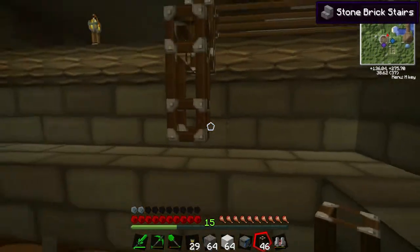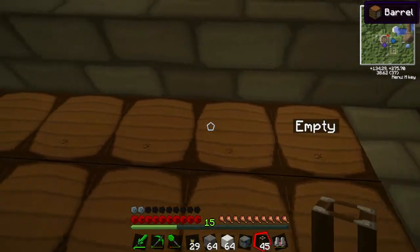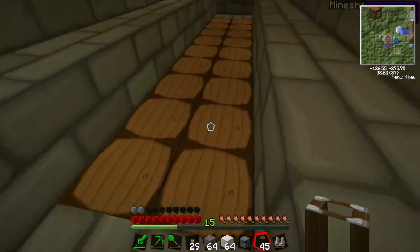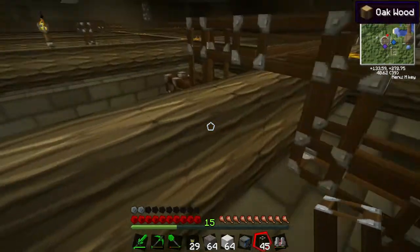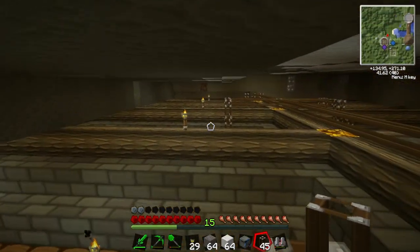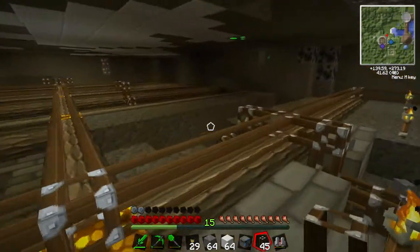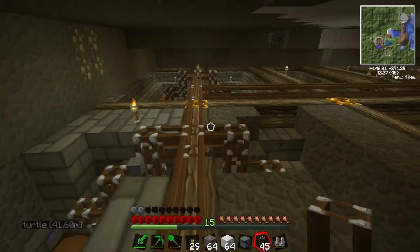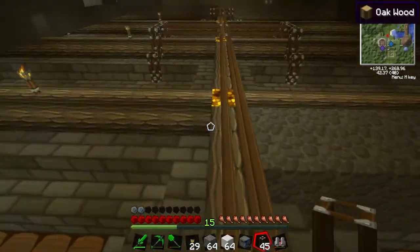I'm gonna need more pipes, because now I don't have enough. How many do I have here? Nine. So I have 18 of these per area. There are five per side, so ten. So 10 times 18 is 180. I'm gonna need another 180 pipes to do all of these.